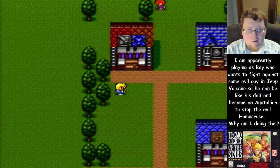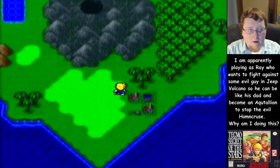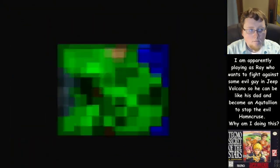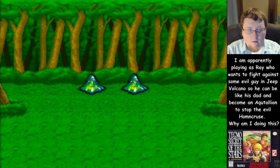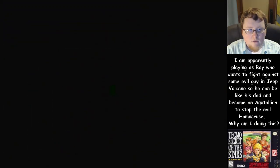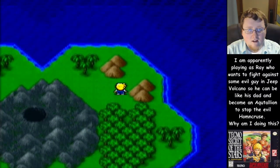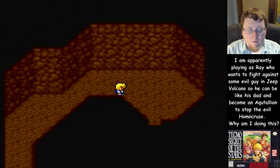I'm gonna go back and fight those hedgehogs — or not the hedgehogs, but if I can find more pig men I'll be okay. Going back — I don't want to fight these slimes though. Ray has run away, he's a coward. Oh, here's the entrance to the Jeep Volcano, guys.